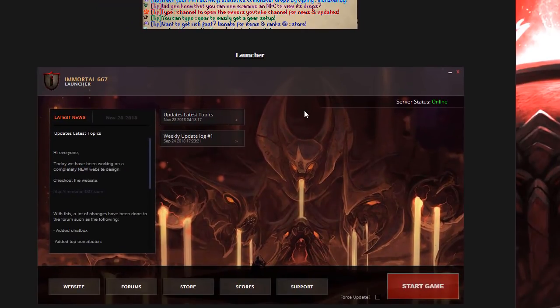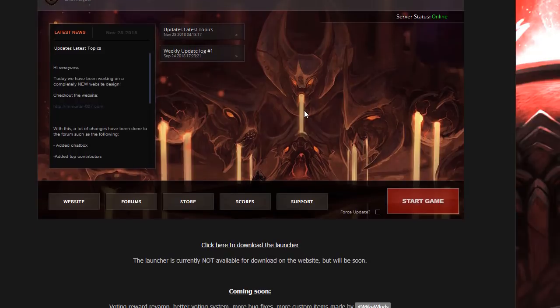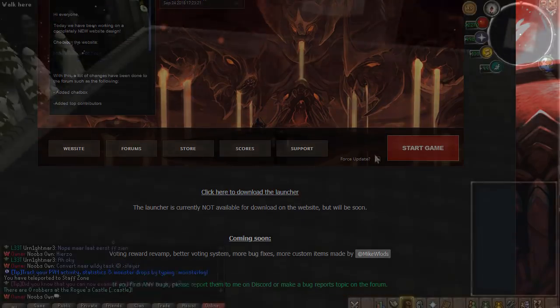Scrolling down, as you can see we did get ourselves a launcher which will automatically update to the latest client, so definitely make sure you get that once we release it. For now the only download link is right here, but it's not fully released yet as we are still tweaking a little bit — but you can already download this launcher.